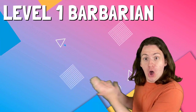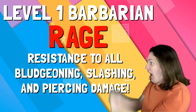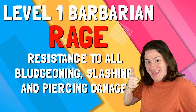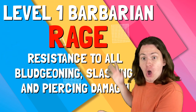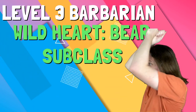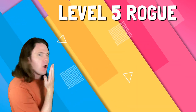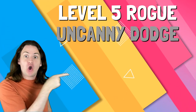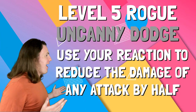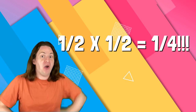At level one, Barbarians get the ability to Rage as a bonus action. While in a Rage, you gain resistance to all bludgeoning, slashing, and piercing damage — the three most common types of damage in the game. Take the Wild Heart Bear subclass at level three and you get resistance to all damage except Psychic. At level five, Rogues get an ability called Uncanny Dodge, which lets them reduce the damage of a single attack by half — meaning you're taking a quarter as much damage from any single big attack per turn.